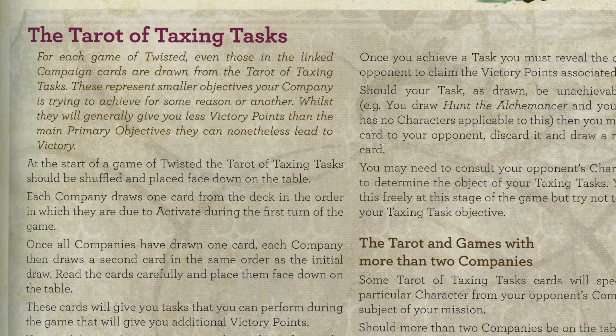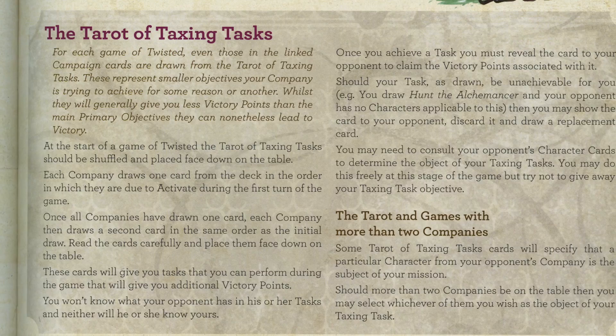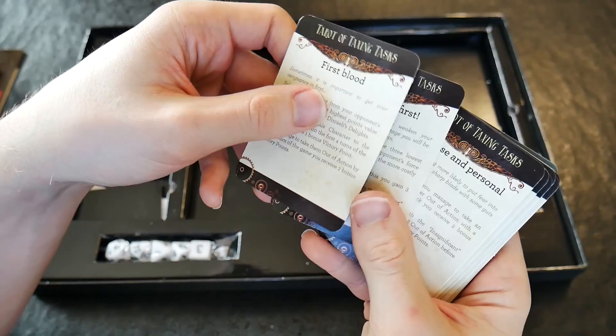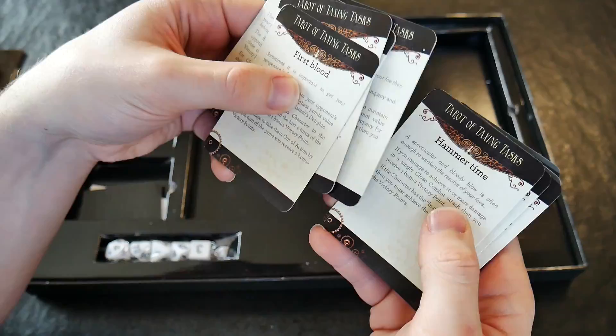Lastly, to add something extra to games, there is the Tarot of Taxing Tasks — a deck used to add extra opportunities to earn victory points during the game. One of these is drawn at random and added to a player's faction or company during the game. They are the equivalent of side quests found in popular role-playing games: additional tasks that, if performed, help those who may not be able to complete the main goal.